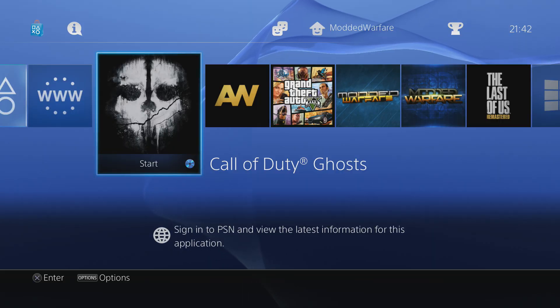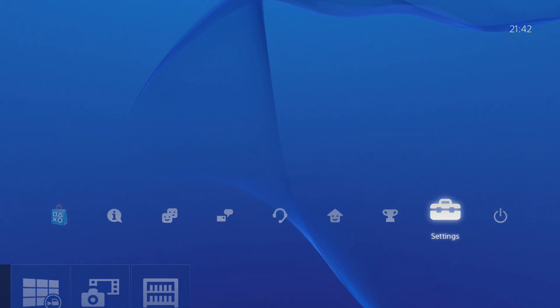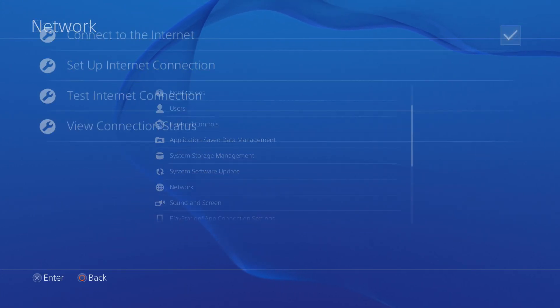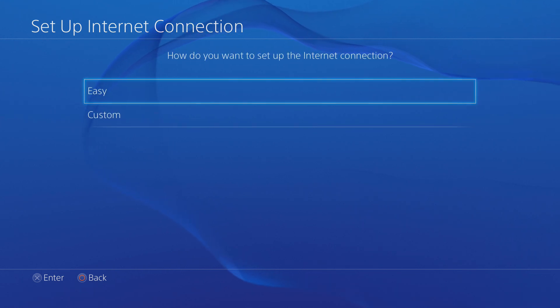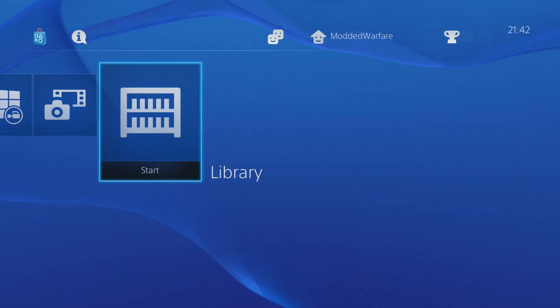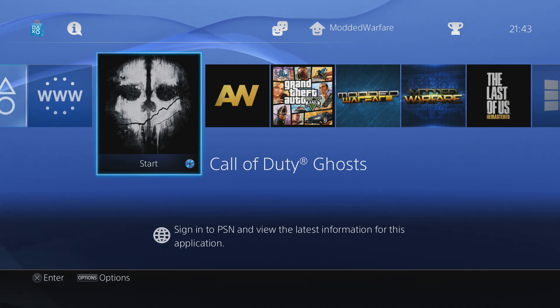We're back on the PS4 now and connected through the computer's internet connection. If you are setting this up for the first time, you need to go to Settings, then Network, and when you click Set Up Internet Connection, select Use a LAN Cable, select Easy, go through all the automatic options, and test your connection to make sure it is working. That is what you have to do to make sure you're set up with a wired connection to your computer.